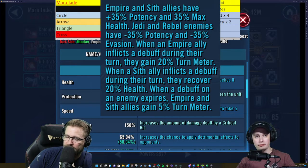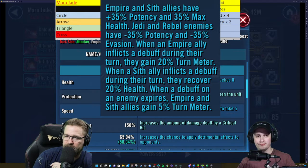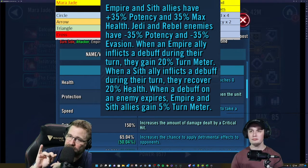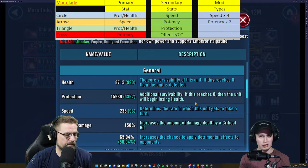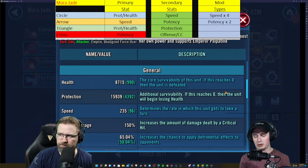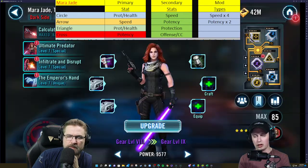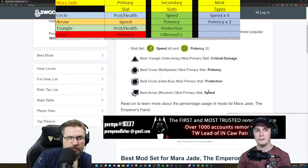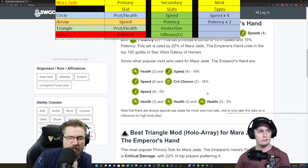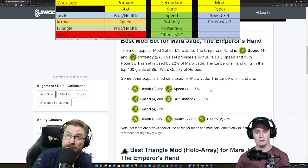On top of that, when debuffs expire under Palpatine lead they all gain 5% turn meter too. That team was already the turn meter train and it's even better now — disgustingly good. In TW and GAC, especially GAC, you put Palpatine lead with Mara Jade and you're fulfilling two of Starkiller's requirements, making a pretty tough team to take out. The majority of the community is doing speed with two potency sets — 22% are doing that and 16% are doing health with speed, which is fine too, especially if you've got a potency cross and potency secondaries.